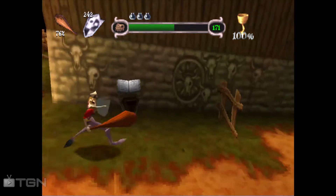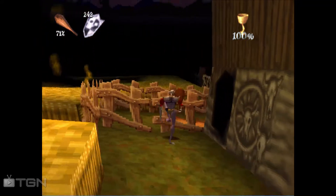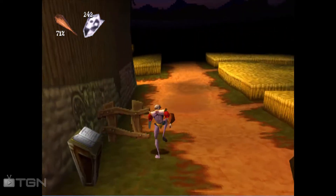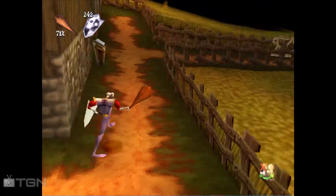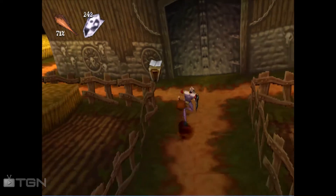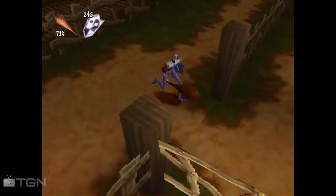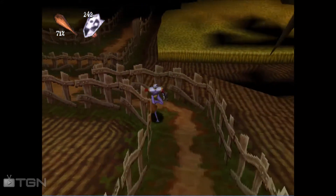I'm not entirely sure what one is supposed to do. I mean, you can move this thing and then get into the barn, but I don't want to go into the barn yet. Do I? Maybe I do. Either way, there was a fountain of rejuvenation back here somewhere, and I kinda need it.